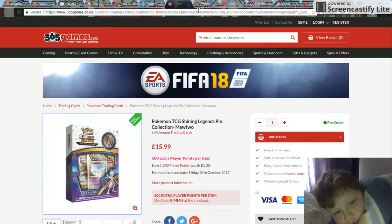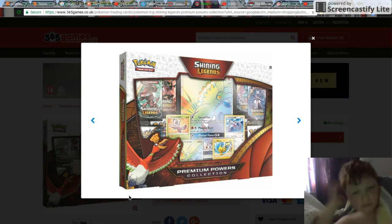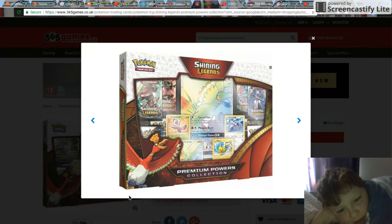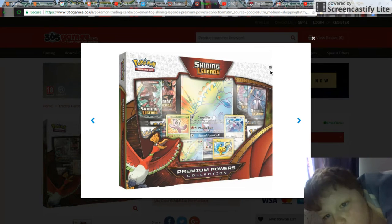Now we've got the next and last thing in my newest Crimson Invasion Shining Legends collection. It is the Premium Powers collection, which has 8 packs — so an Elite Trainer Box worth of packs. It includes Shining Celebi, Ho-Oh GX as a Rainbow Rare, a Pikachu promo card, and Shiny Lugia, plus a Jumbo of the Rainbow Rare Ho-Oh. Up there it shows off all the Shining cards you can get. That'll be a sick box.